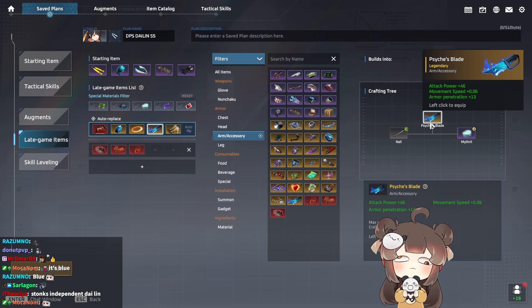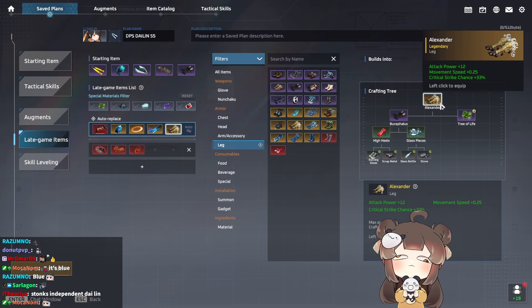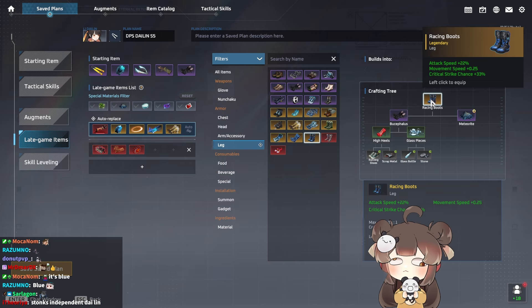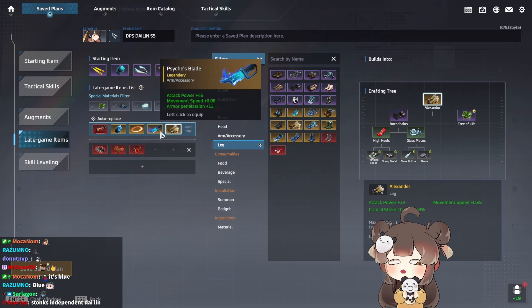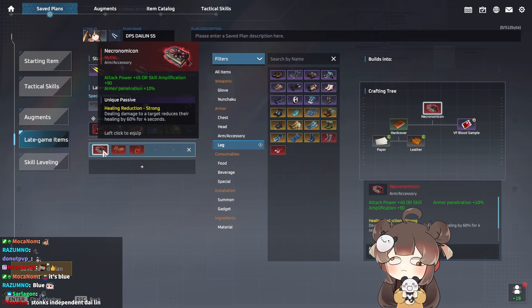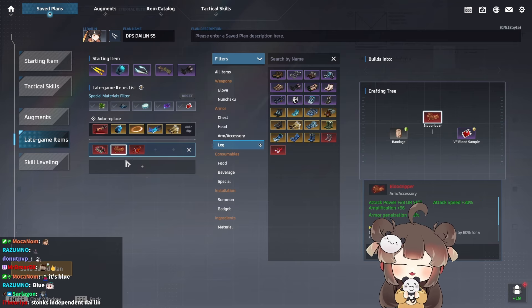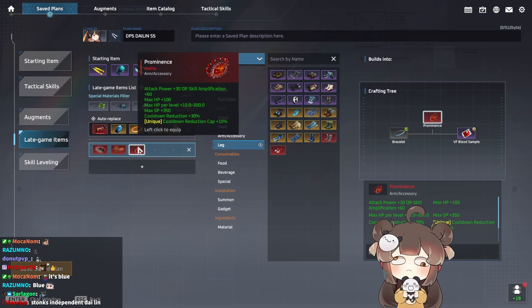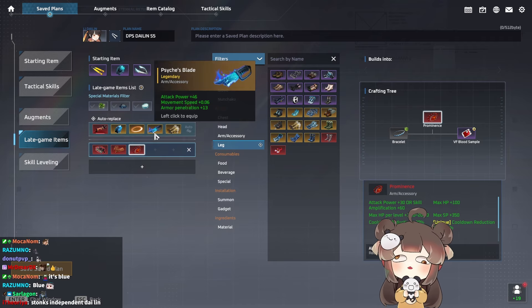Psych Blade is really, really good. For boots, we go Alexander because it gives the most attack power possible. You can opt for Racing Boots if you want attack speed in your build. This is our BIS build. If you get Necronomicon or Blood Ripper late game, swap that for Psych Blade since it's the best form of heal cut. Prominence is another item you can get from a box and swap with Psych Blade to have CDR.